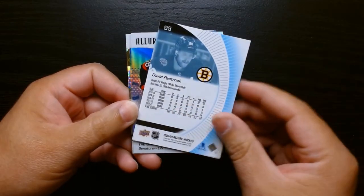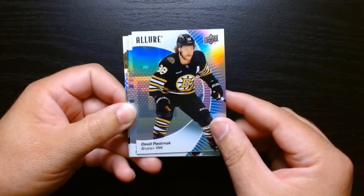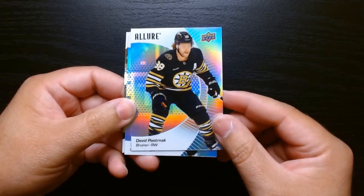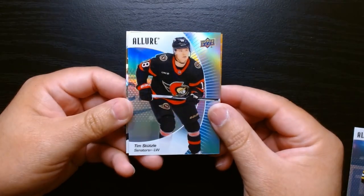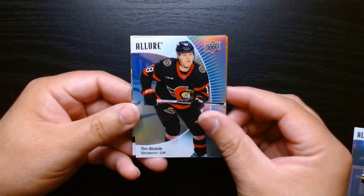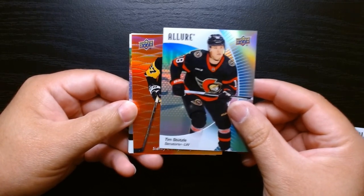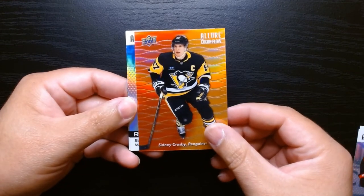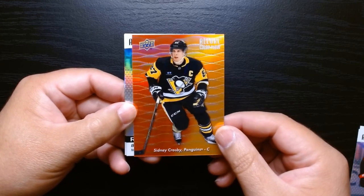These Upper Deck Allure sets are just beautiful. I know they do a wrestling set too, which I've opened — I gotta get my hands on more of that. These are just the base cards and look at that, they got some nice holographic shine to them. We got something red here — it's a Sid the Kid Crosby on the red and orange color flow.